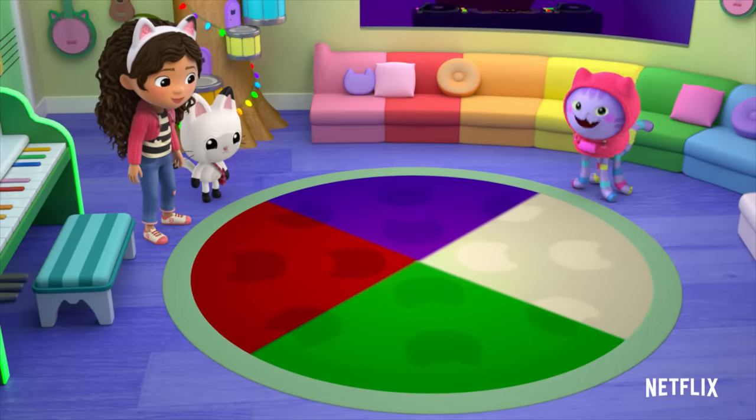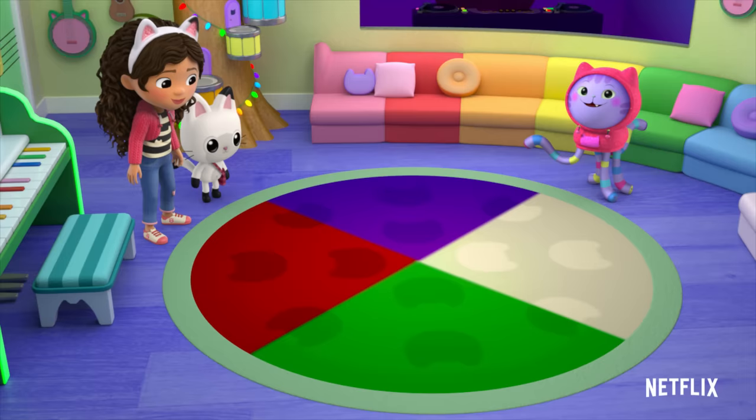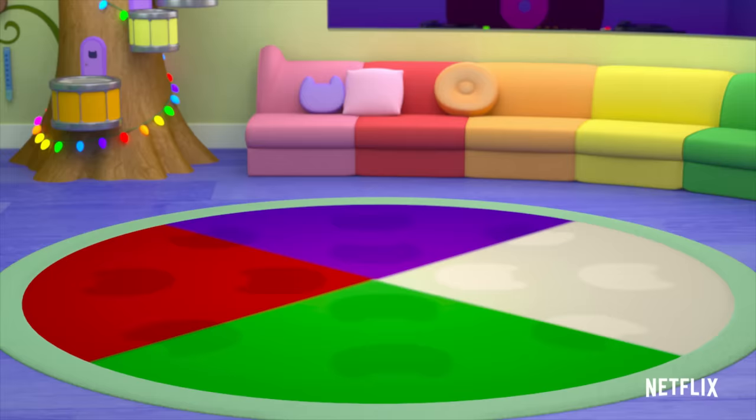Here's how you play. Each color on the dance floor has its own special dance move. When the color lights up, you jump to it and do that dance. I'll show you how it's done. You pop on purple — pop, pop, pop.